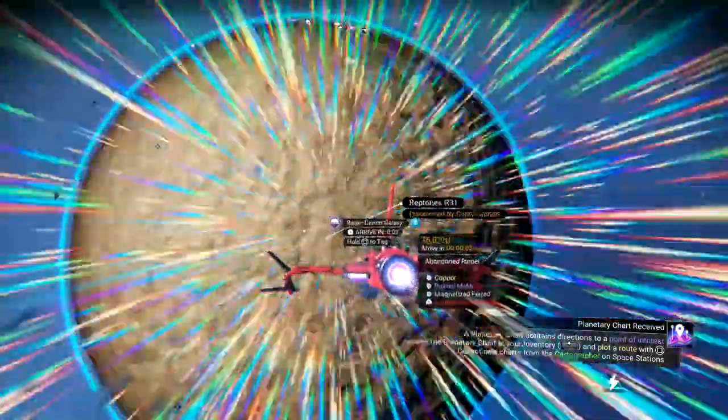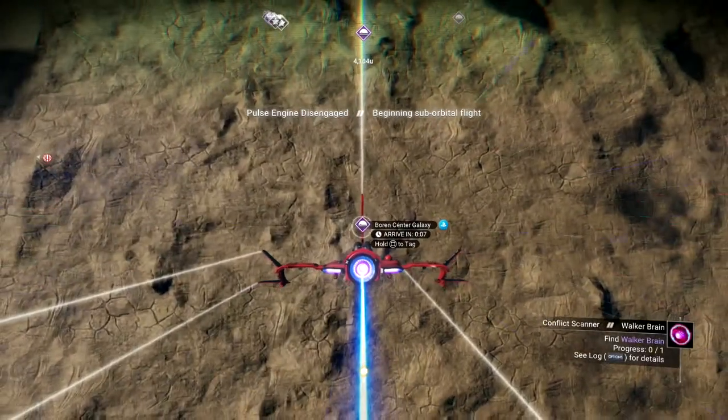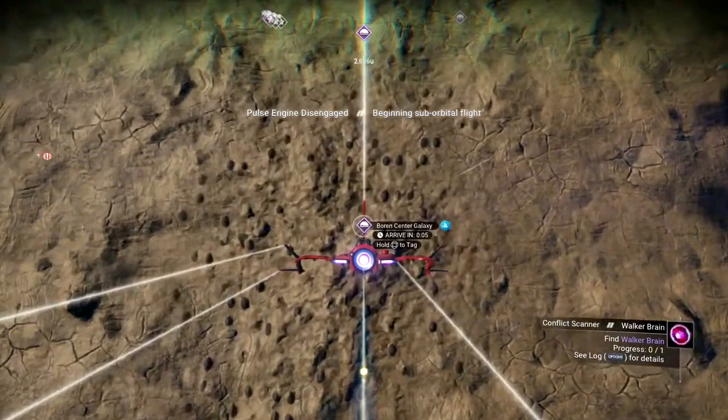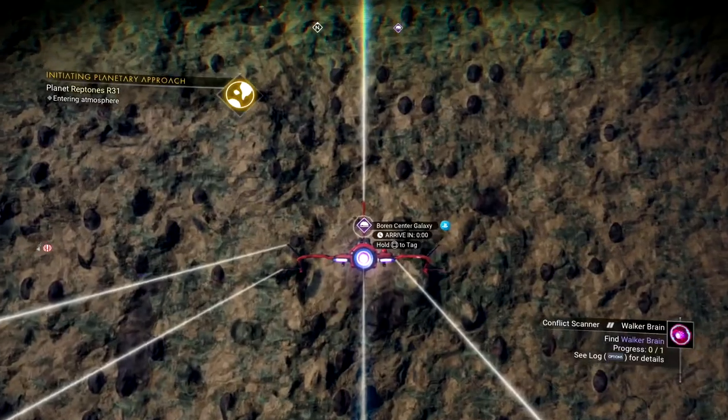For the conflict scanner you need two parts, and the hard one is the walker brain. In order to find a walker brain you can either do missions at the space stations and sometimes you get them as rewards, or you actually have to kill a walker. Today I'm gonna show you how to actually kill a walker.